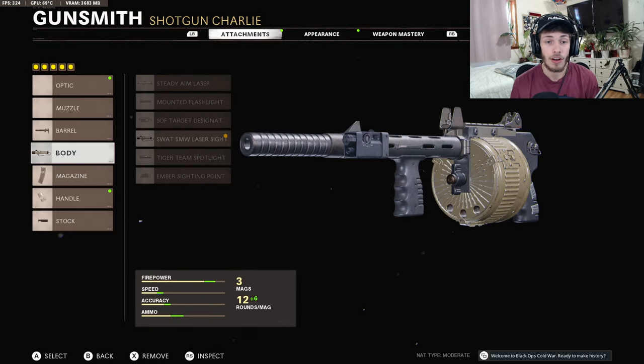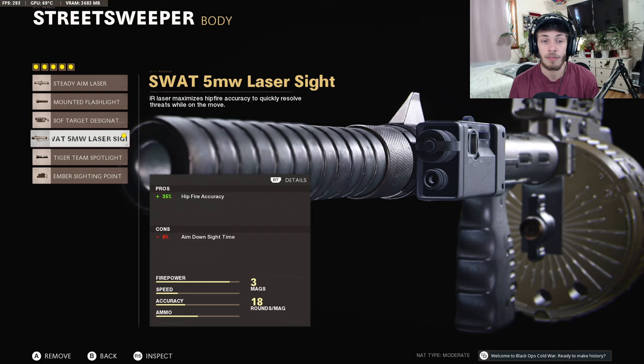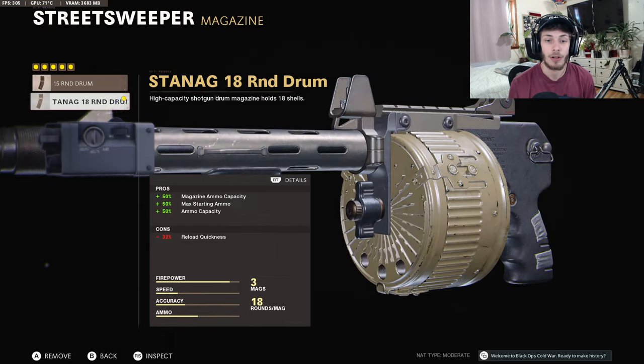For the body, to increase that hip fire accuracy, you're going to want to use the SWAT FMW Laser Sight. This is a very crucial attachment because as you can see it tightens up your hip fire accuracy. We are losing some ADS speed, but you shouldn't really be aiming with this gun. It really excels when you just run around the map and hip fire, so that's why you want to run this laser.